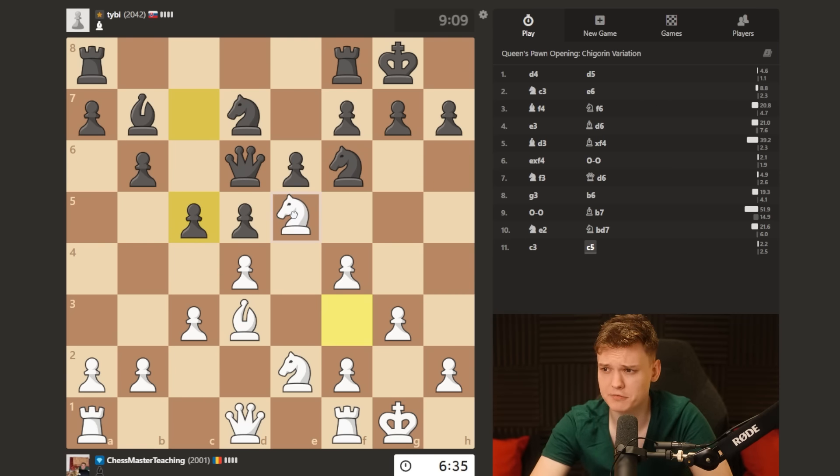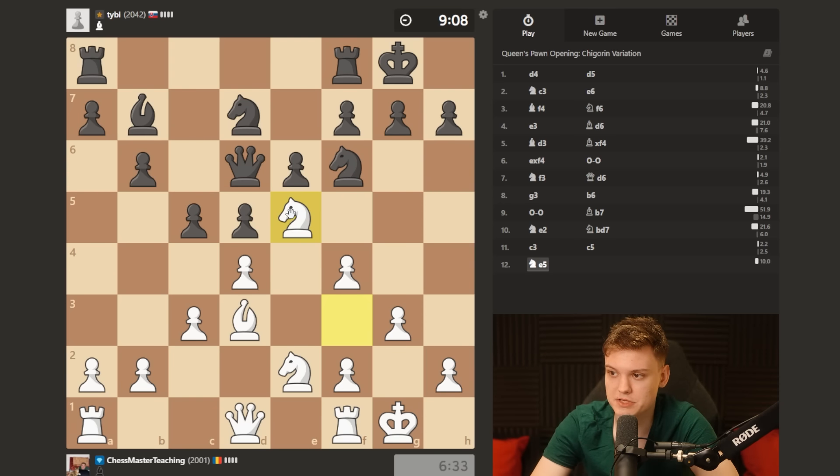I think I'm just gonna play knight e5. The knight is basically untouchable because that's gonna be a fork. If they take on d4, I'm gonna be taking with the knight.